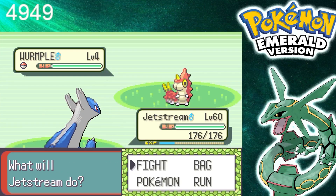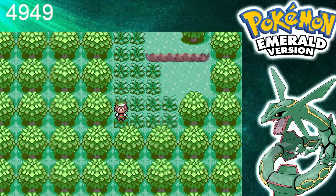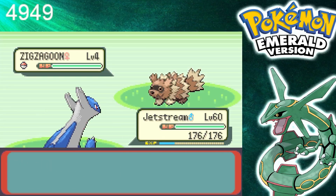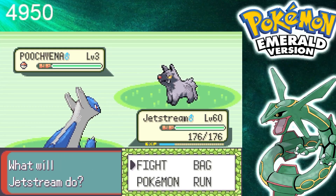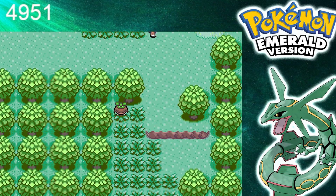So, there you have it. That's how I used ChatGPT to find the shiny Ralts. It was a fascinating project that combined technology and gaming in a really interesting way. To close things out, I'm going to play the full version of a Pokémon song I created using Suno AI, which is a service I'm really impressed with. The lyrics were written mostly by me, with a little help from ChatGPT to come up with some of the rhymes.